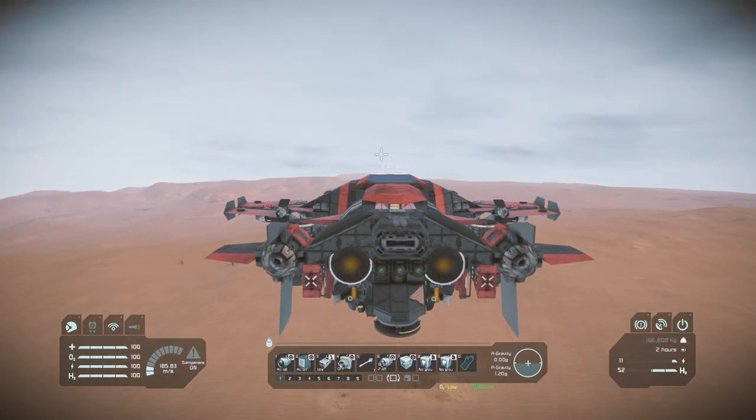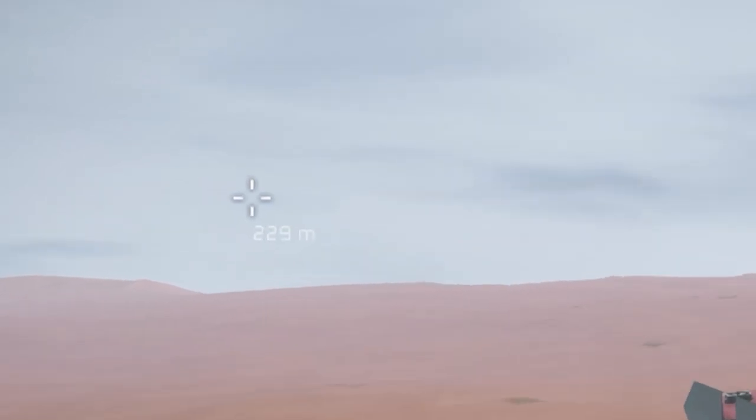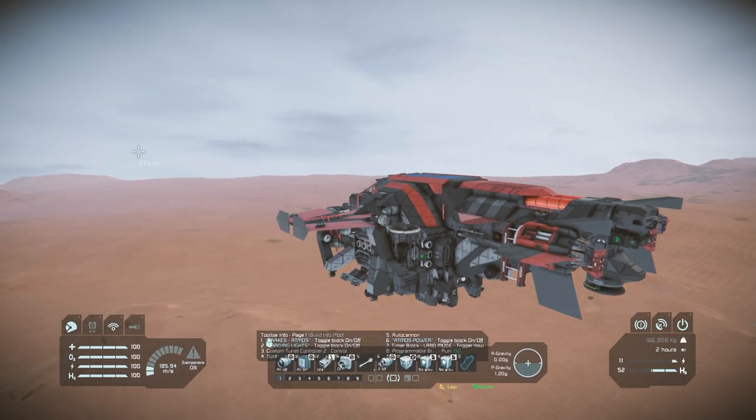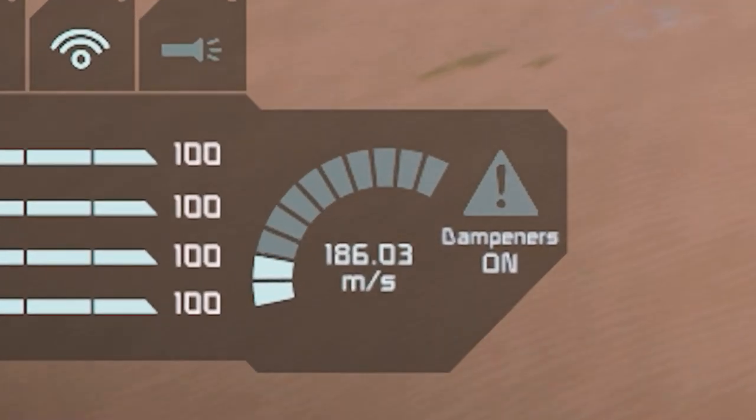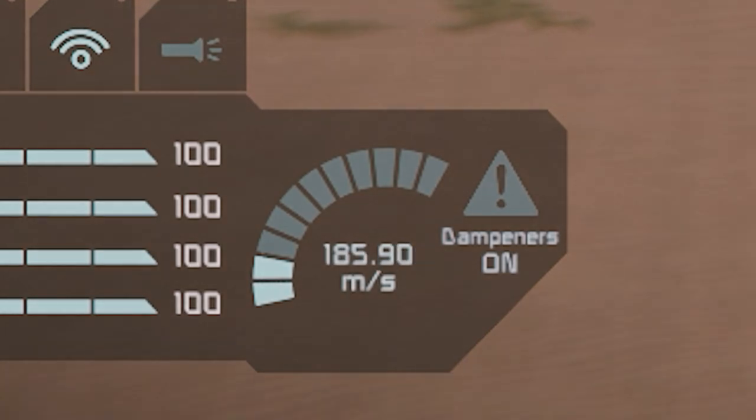When engaged, an auto-leveler will ensure that you are always directly in line with the horizon. This, plus speed trimming by turning off your reverse thrust, will provide you with a vanilla cruise control and provide the most power efficiency.